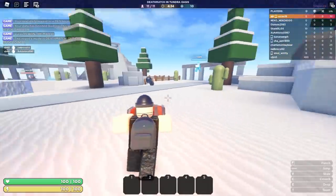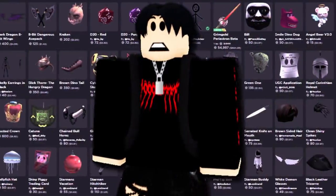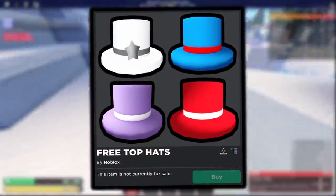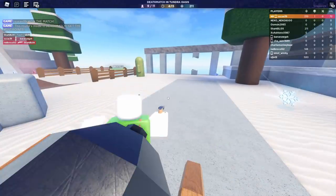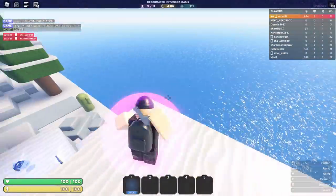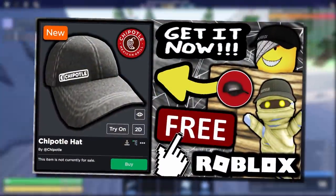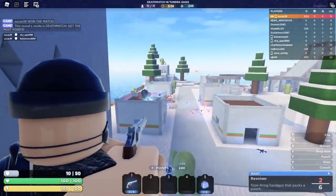Welcome back to another accessory themed video here on the channel. In today's video we are going to be talking about top hats that you can get for free. There are several top hats over on the avatar shop that you can get 100% free for your Roblox avatar. But when trying to get these top hats it's definitely easier said than done — earning these accessories is not as simple as playing a Roblox event or taking them off the avatar shop. These top hats are actually very rare, so you must put in a lot of effort if you really want to get them.